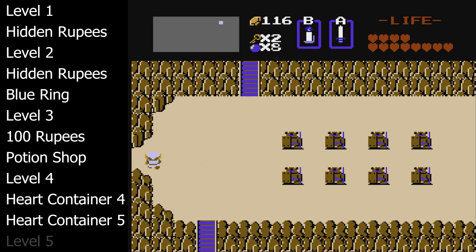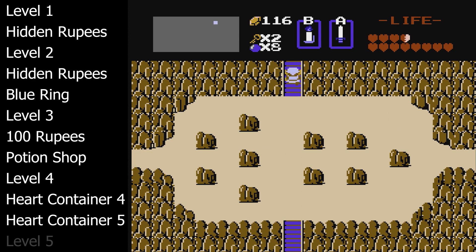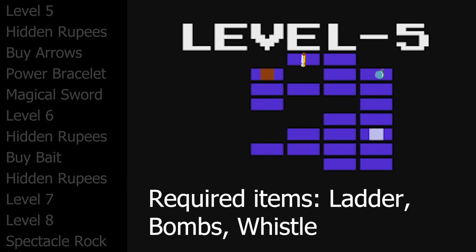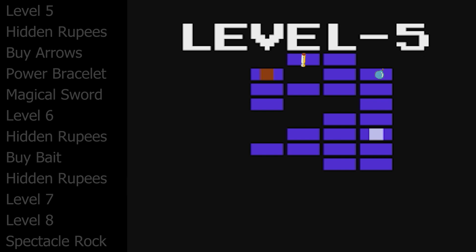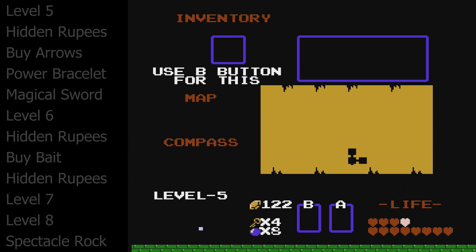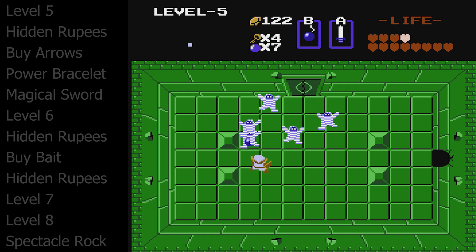But first, level five. You can only access level five by finding this screen and going up four times until finally level five reveals itself. It has two items we're going to need: the whistle and our first of two bomb upgrades. You will need 100 rupees for that bomb upgrade, so make sure you enter this dungeon with 100 rupees. To find these items you will need to bomb the walls. Dungeon five is the first dungeon that really asks the player to start bombing walls to find secrets.